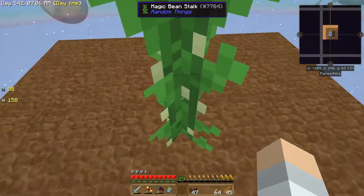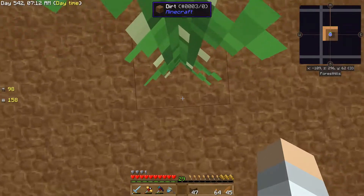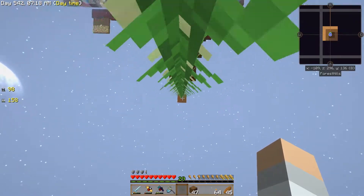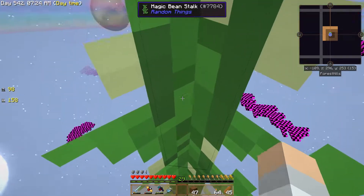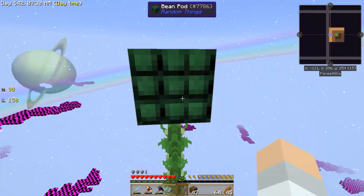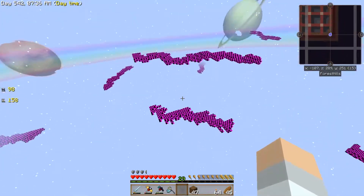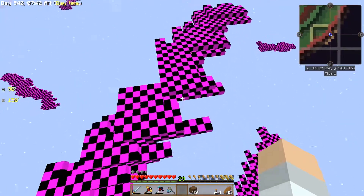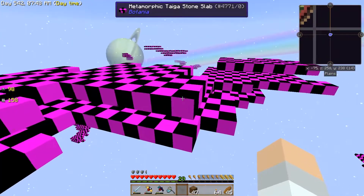I'm told you actually climb this really really fast - watch this, I'm tapping forward. So fast it's ridiculous, and when you get to the top it's apparently really easy to fall off. Oh, build height! There's a thing here but since I can fly we're good. Now we have the bean pod. By the way, check these out - these were the clouds from when we did Sky Factory 2.5 and converted it over. The clouds turned into metamorphic taiga stone slabs.